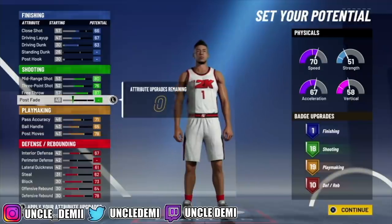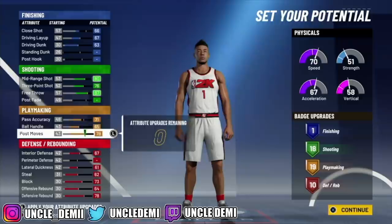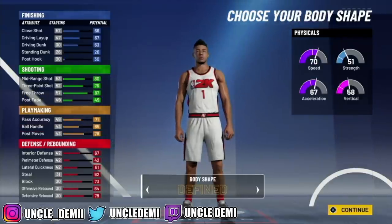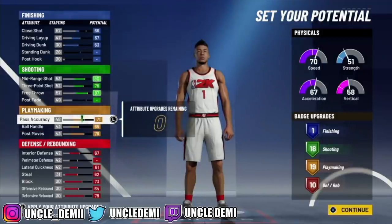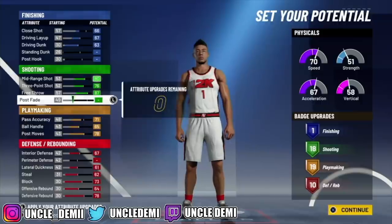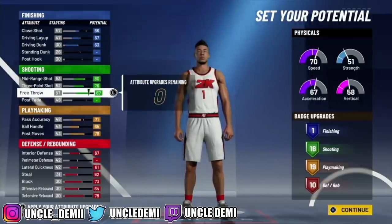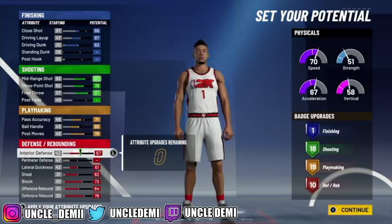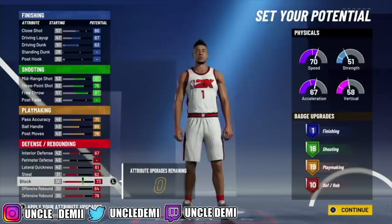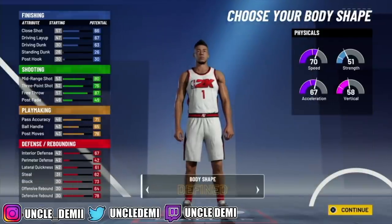You can take away your steals and blocks and go into post fade — there's a lot you can do versatility-wise to still maintain and keep the name. Just do not go below the pass accuracy threshold, and do not change your close shot or driving layup. But everything else you can flip around. If you want to take away post moves and put in perimeter, you can. If you want to lower your offensive rebound and put more post fade, you can — you'll still get the stretch 4 name.